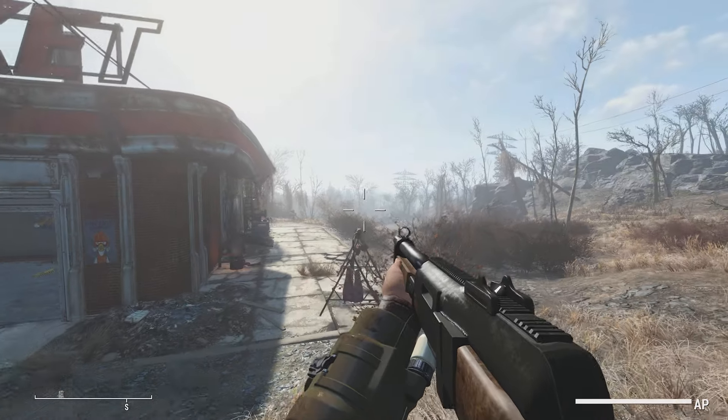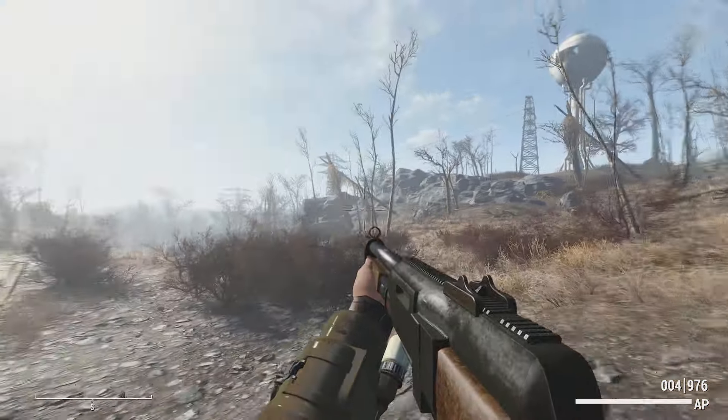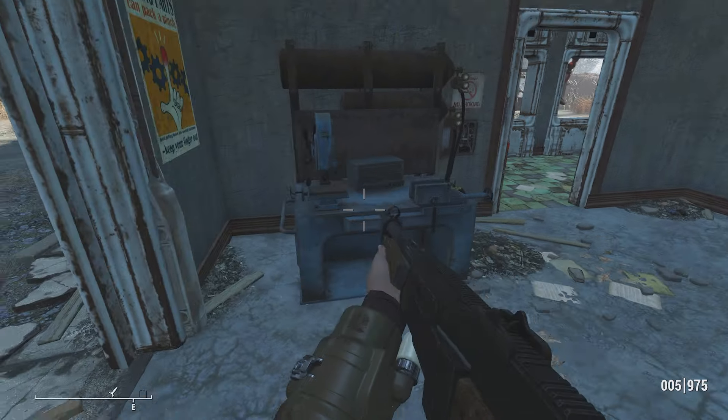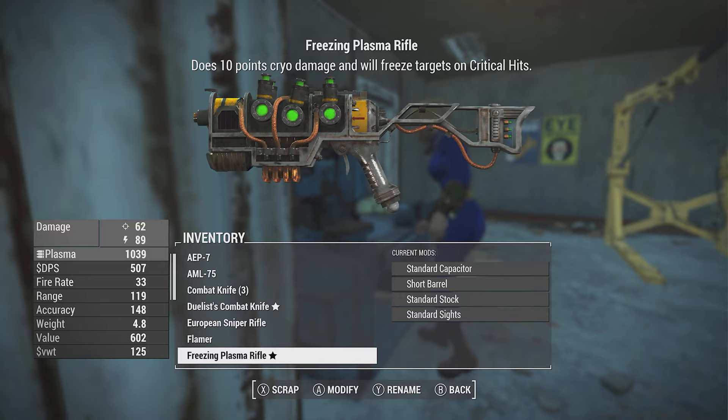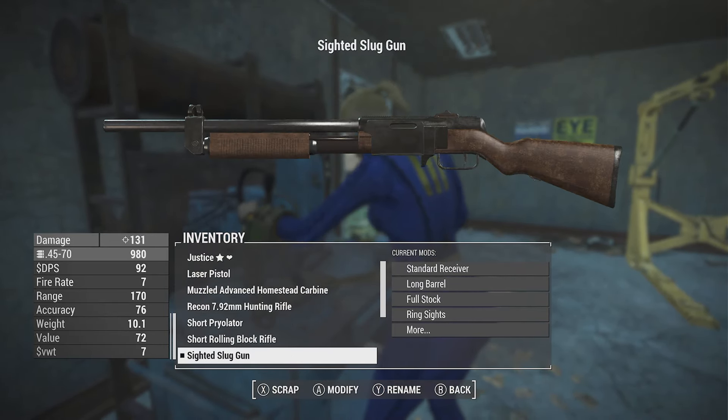It is an alternative to the lever-action rifle. It's inspired by a pump-action combat shotgun, but it just shoots rifle bullets, which is kind of an interesting concept - that's why it's the slug gun. It shoots big old .45-70 bullets, which is a pretty big bullet. The mod also adds it to the level list, so you will find it where you would find weapons, like on vendors and such.